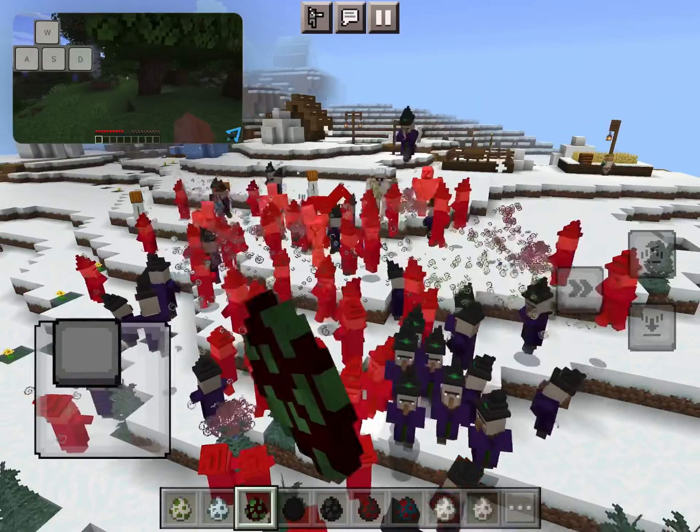Right Click will cause you to block or use an item, or will cause you to interact with an item in the world. Sometimes you will need to hold down the Right Click. Most blocks do not respond to gravity, but be careful because a few do.